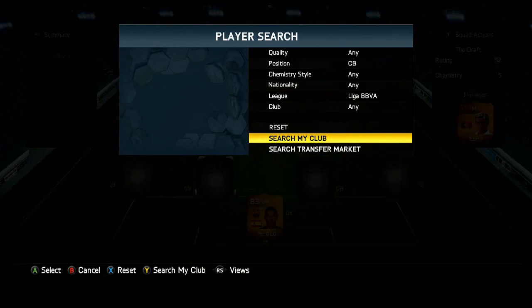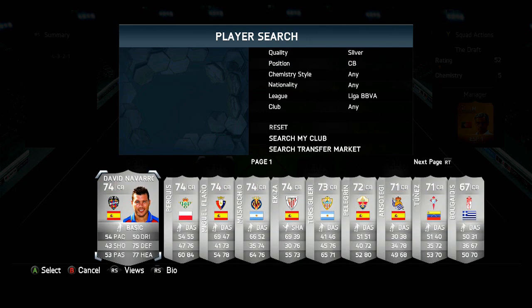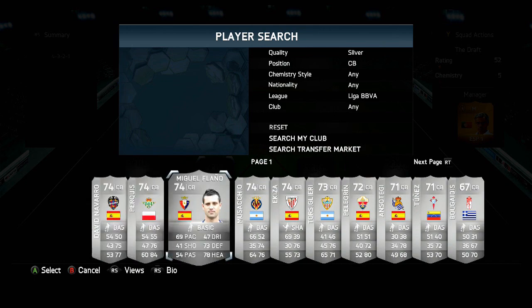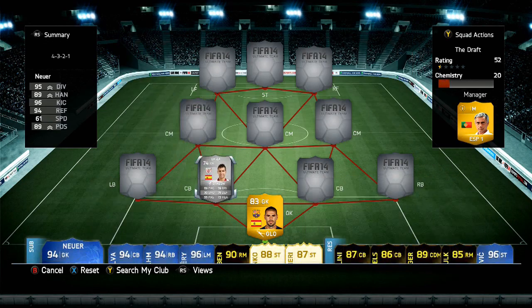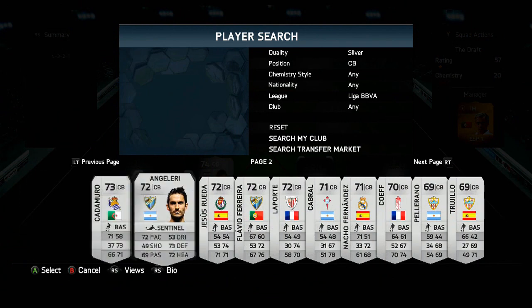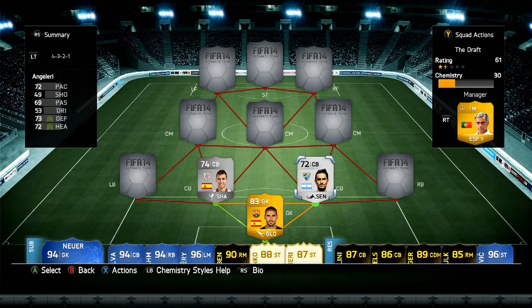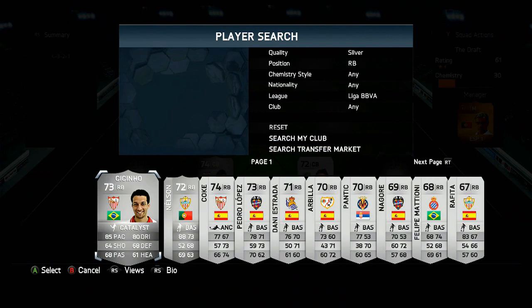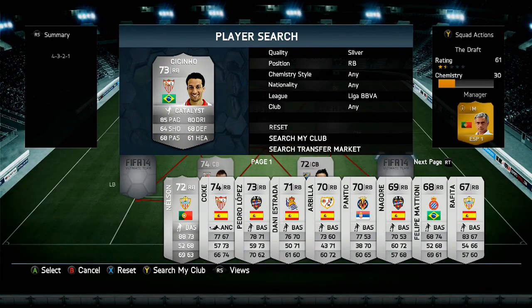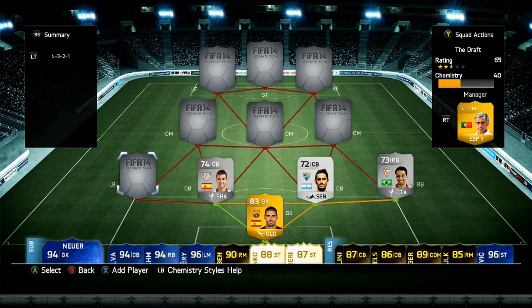In the centre-back position we went with two silvers. The reason I picked these two silver centre-backs is because of me playing the Wager Showdowns and noticing how good they were. The first one is Akiza on the left-hand side, and on the right-hand side we went with a non-rare guy who is an absolute beast on corners — it is Angeleri, an Argentinian who plays for Malaga. In the right-back position we went with Cicinho, who is a pretty decent player, a lot similar to Dani Alves but obviously not as high-rated.